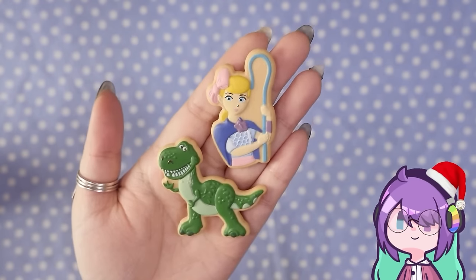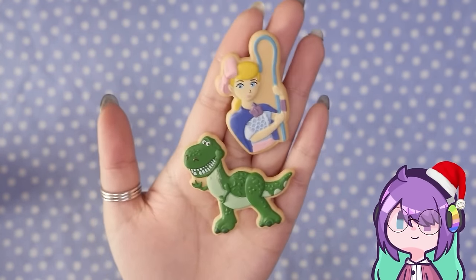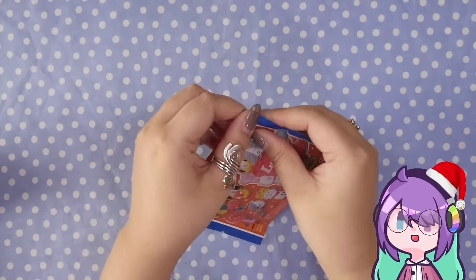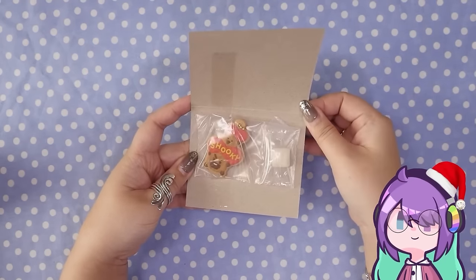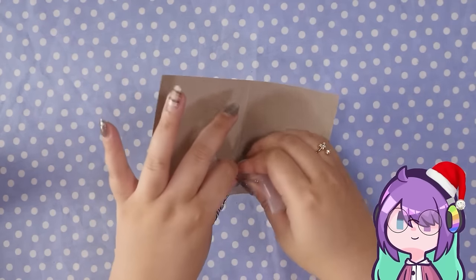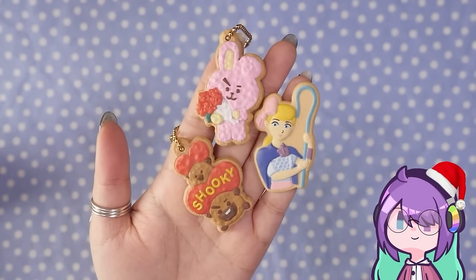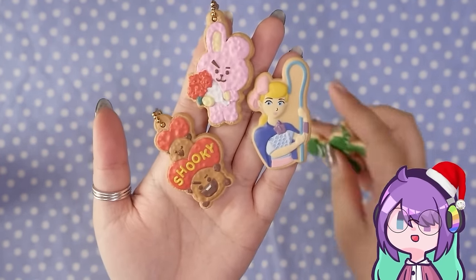Oh my goodness, guys — you should see my fridge! It is covered in magnets because I buy magnets everywhere I go. Most of them are Disney but I have some from Singapore and Hong Kong, and a random Cracker Barrel magnet because we love Cracker Barrel! Let's open this one — I want the big one with all the characters. Here we go — it's Shooky! Okay, Shooky is the one I do know, but I don't know which BTS member Shooky belongs to. So we have Shooky and Cookie.